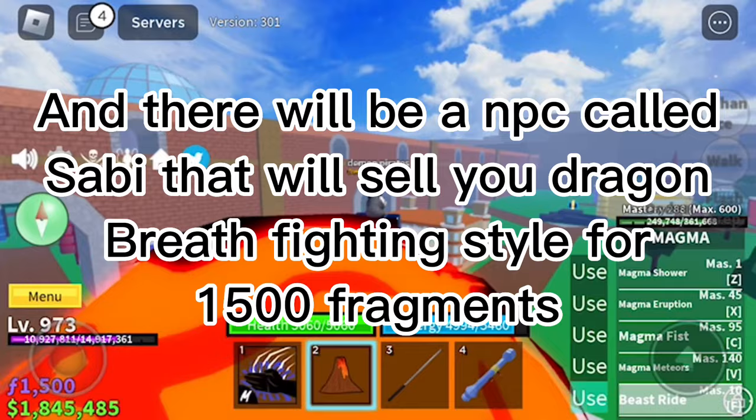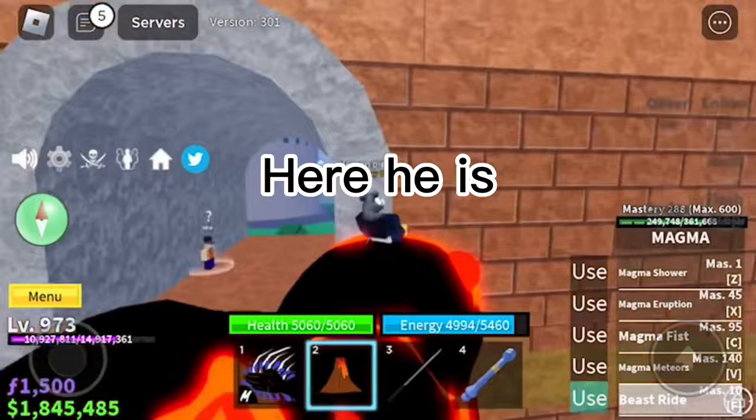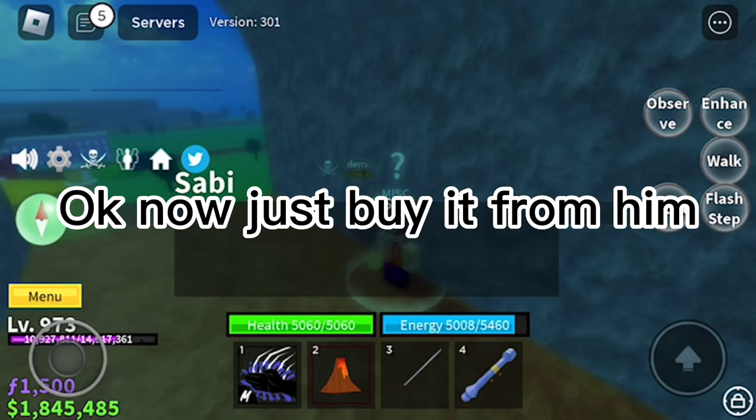There will be an NPC called Sabi that will sell you the Dragon Breath fighting style for 1500 fragments. Here he is — just buy it from him.